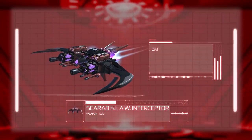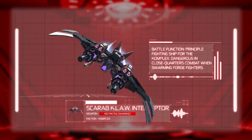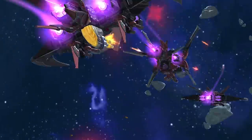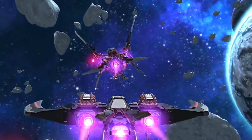Snap Ships Dossier: Scarab Claw Interceptor. Battle function: principal fighting ship for the Complex. Dangerous and close-quarters combat weapons configuration: six-barrel Gatling gun, projectile storms that pierce light armor; twin-barrel pulse laser, capable of disabling shields.